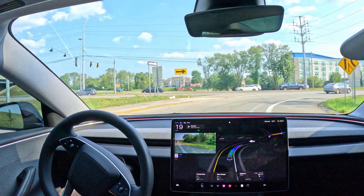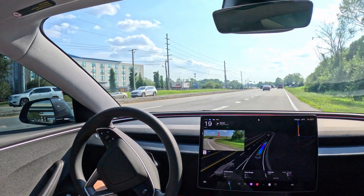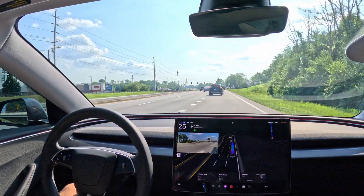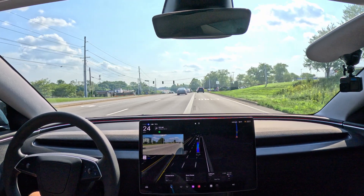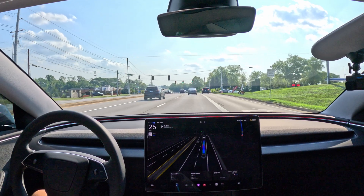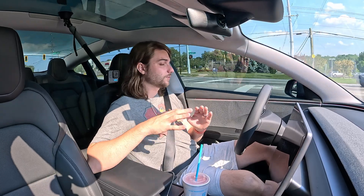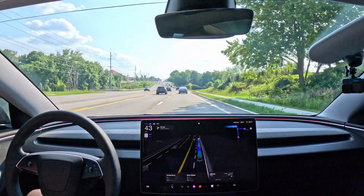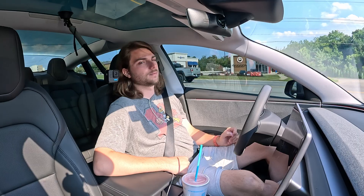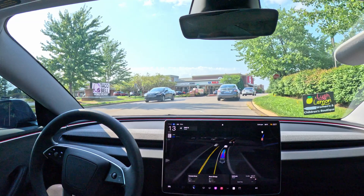This stretch is bumpy because it used to be the shoulder and they've been doing construction for what feels like eight years — now they use the shoulder for an exit lane. Technically you could blow right through here and turn at the Steak 'n Shake, but it wants to merge over and take me to the next intersection, then turn right. It is a more direct route to Target — requires less turning — but I'd like to see better route planning.